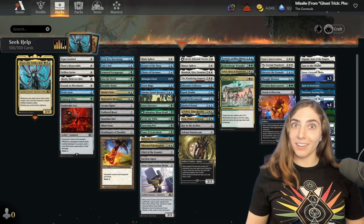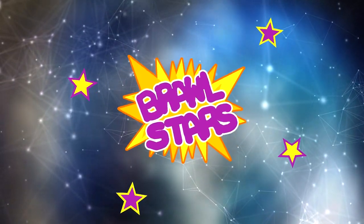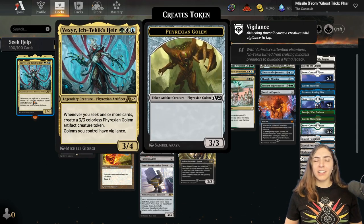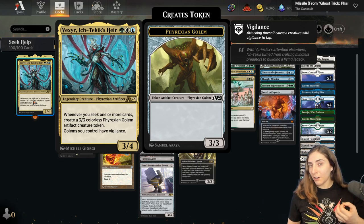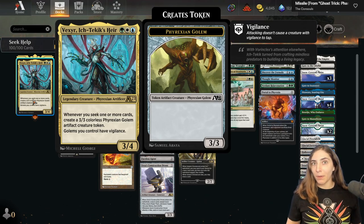Seek cards, get robots. Hello everybody and welcome to Brawl Stars. I'm Amy the Amazonian and today I am playing an Alchemy Original Commander from Phyrexia. This is Vexier Iktakix Air, a Bant Commander that gives you a Phyrexian Golem whenever you seek a card. If you're not familiar with the digital-only mechanic, seeking is getting a card that fits a criteria at random from your deck. It doesn't shuffle your library — it just takes out the card and puts it into your hand or onto the battlefield depending on what the card does.